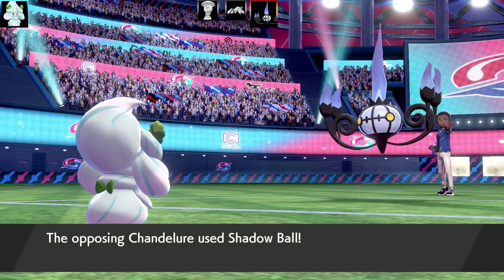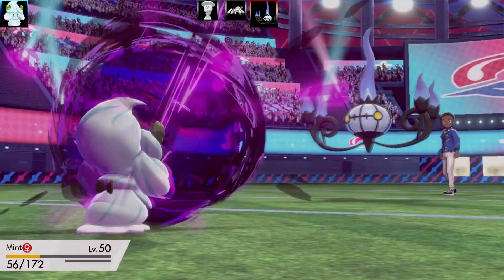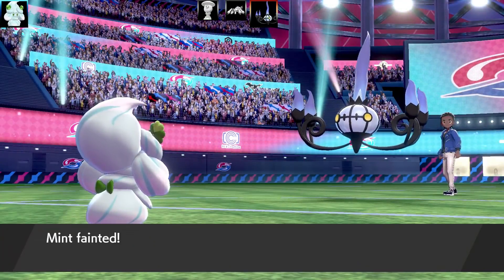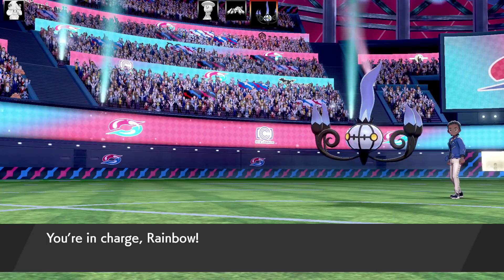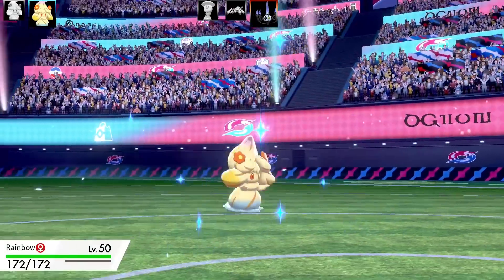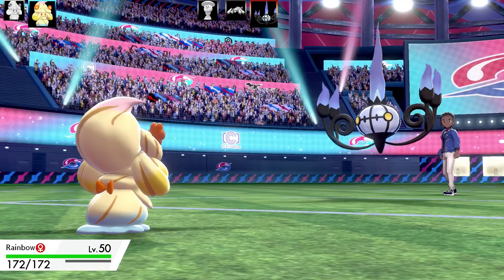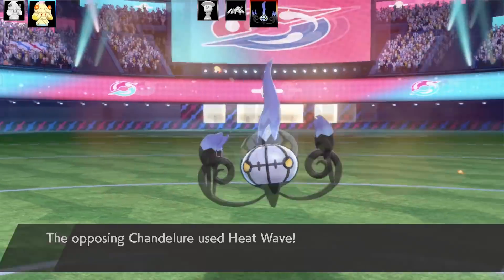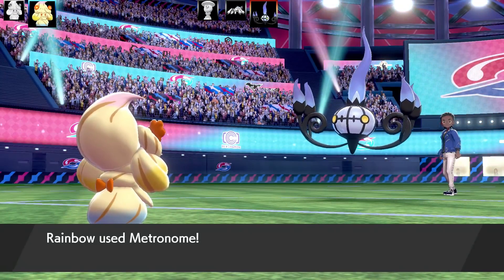Chandelure is a big problem — I didn't have anything to hit it at all. I'm hit by Shadow Ball and Mint goes down. Rainbow comes in, and Chandelure goes for Heat Wave. I'm kind of low-key hoping it would miss — it's a 3HKO, which is pretty good.